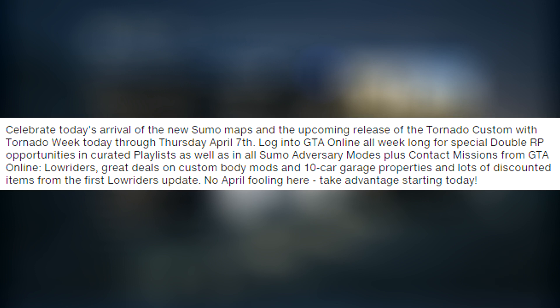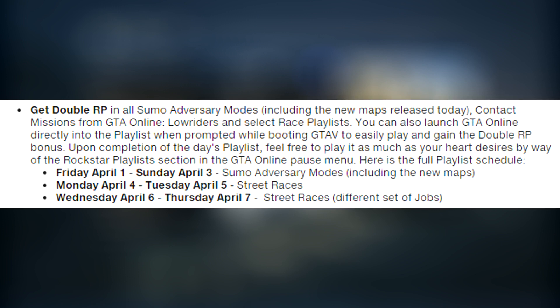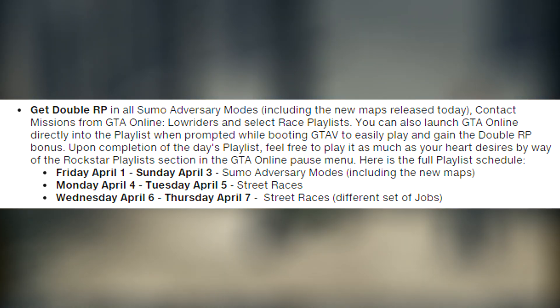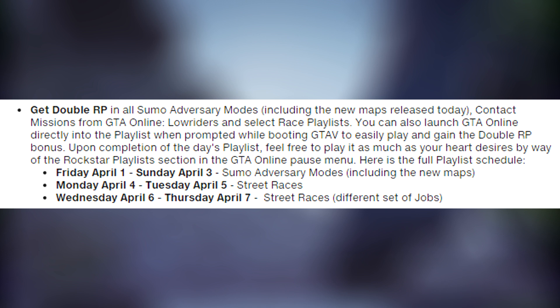It also says: no April Fools here — take advantage starting today. On Friday April 1st through Sunday April 3rd, Sumo adversary modes now include the brand new maps. On Monday April 4th through Tuesday April 5th, we get brand new street races. And on Wednesday April 6th through April 7th, we get street races with different jobs.